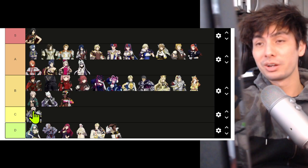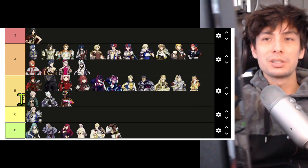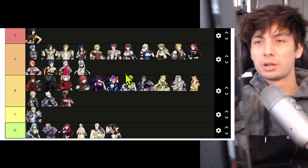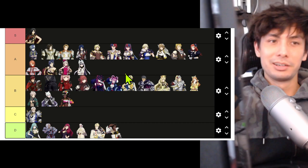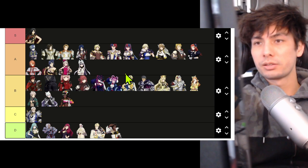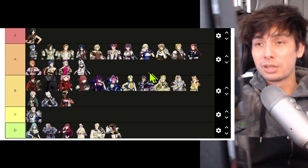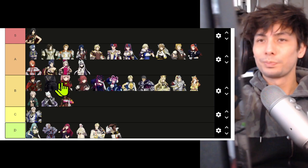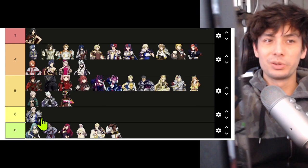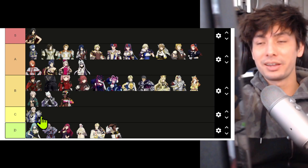Vander is probably the weakest one from what I've experienced. The only reason Seadall gets S is just because he's a dancer — that's literally the only reason. Anyways, if you're trying to beat Maddening, I feel like if you use any of the units in A, B, or S, you will beat the game. Even if you use Vander at C — that's only one unit out of the 12 to 14 you're training up — I think you'll still be all right and beat the game.